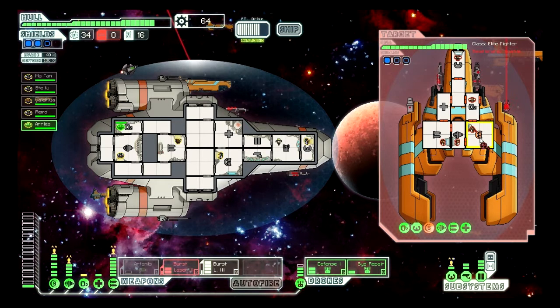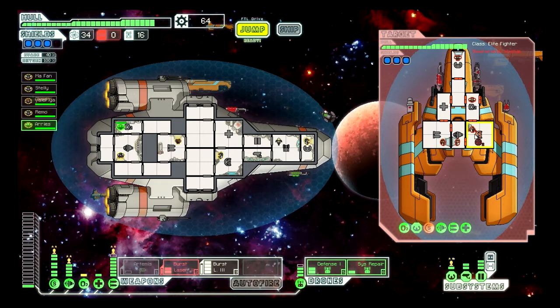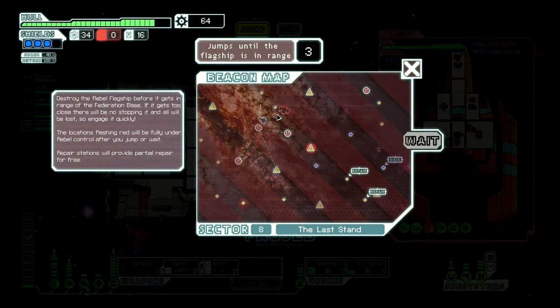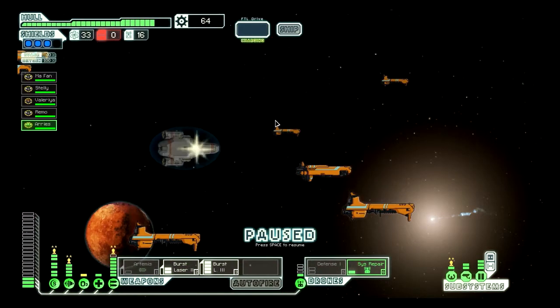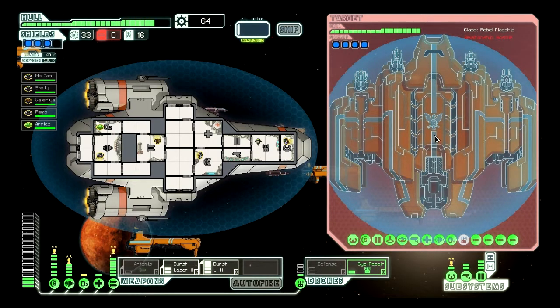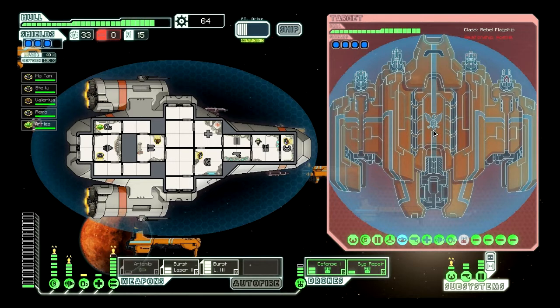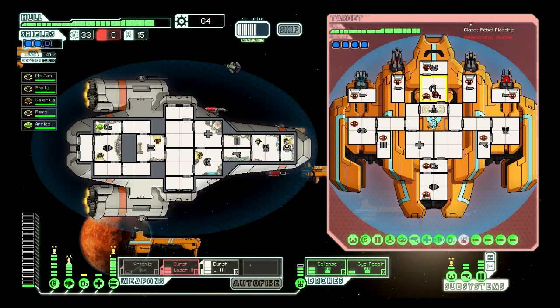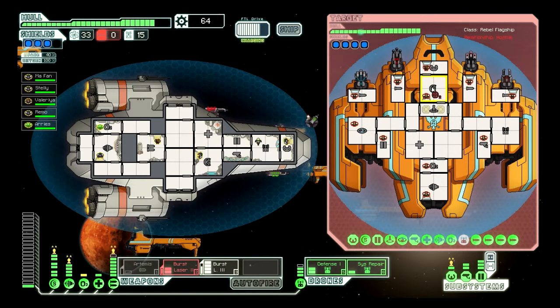Didn't even take out one shield — how annoying. Wait until both of these are charged, go after the shields again and hope. Still haven't even taken out one. They have damn hardy shields. Before we take too much damage, let's jump and face down the rebel flagship. Let's see if we can do it. Destroy this monstrosity — the Federation fleet will have a chance of surviving. There's no turning back. It has a cloak, of course it does. Defense drone online. We'll probably die, but... Relationship hostile. You think?